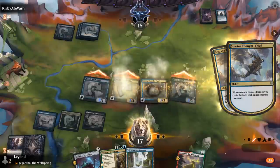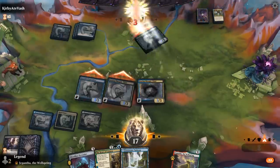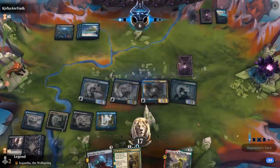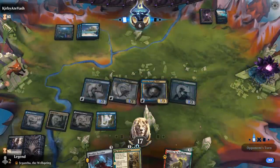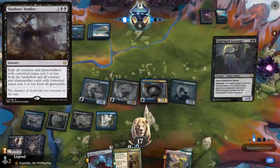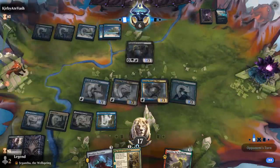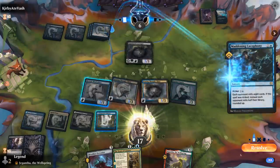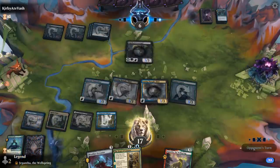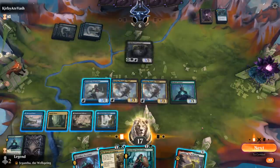Attack for 9 — the opponent is at 6, so they'll need some sort of sweeper here. Extinction Event could be effective, or Shadow's Verdict. Nighthawk Scavenger instead — it does have Lifelink. A Cacophony mills me for 8, so we're about halfway through the deck. Gladewalker to draw.